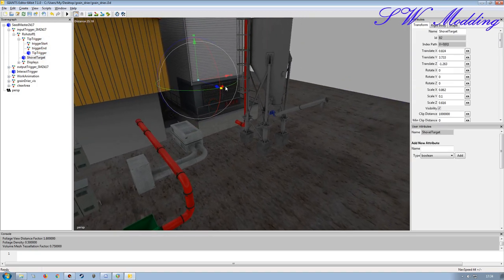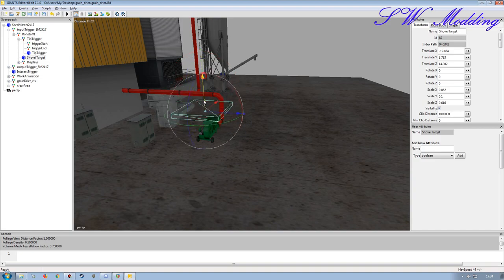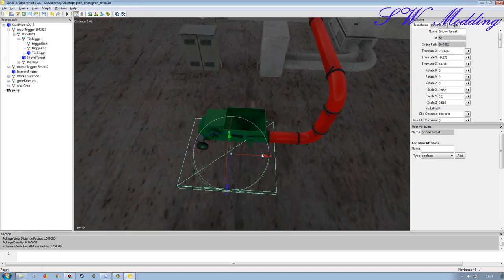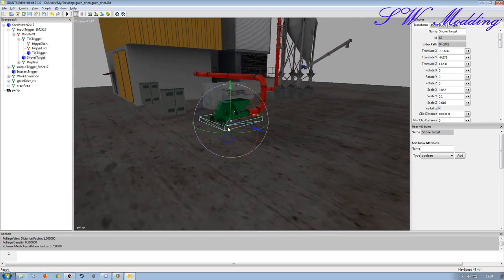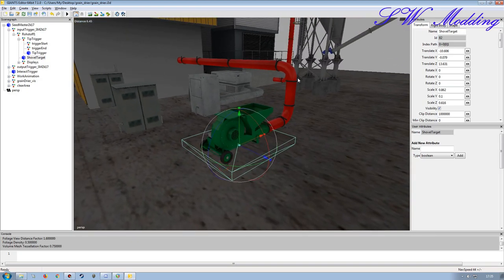We also have our shovel target, so I could come over here with a wheel loader, front loader, or telehandler and tip grain in manually. I would recommend making the shovel target trigger slightly larger than you actually need it to be, simply because you don't want to end up tipping loads of grain all over the ground. If it sees the trigger it will do its job and direct grain into the mod itself.